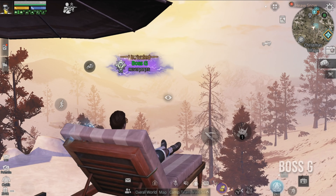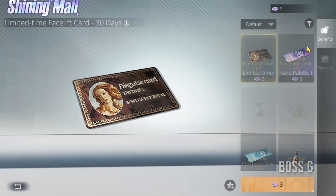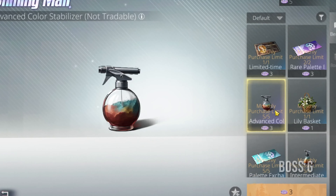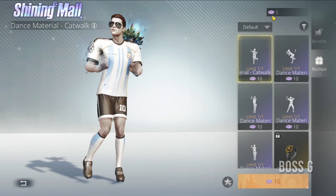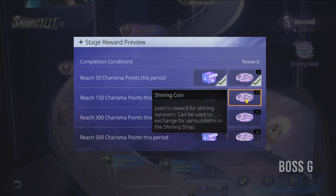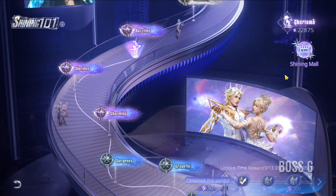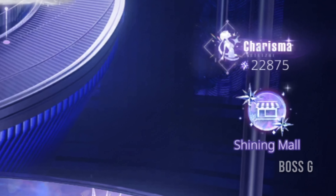Next up, the Shining Mall is now open. You can use Shining Coins to exchange for all kinds of cool stuff like colour stabilisers, palette vouchers, facelift cards, footprints, dance moves, and even some limited time furniture. You can earn these Shining Coins from Charisma Points period rewards, so if you've been stacking those, it's time to put them to use. Take note: Charisma Points are different from Shining Coins.